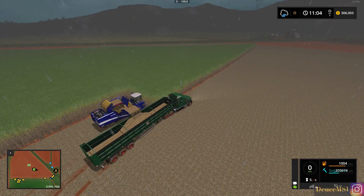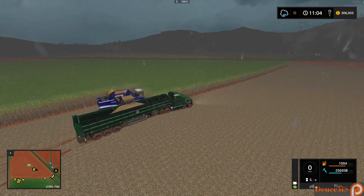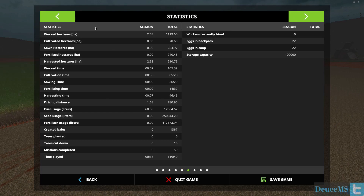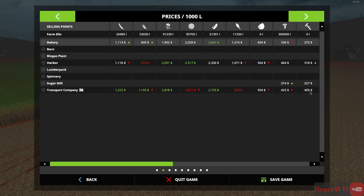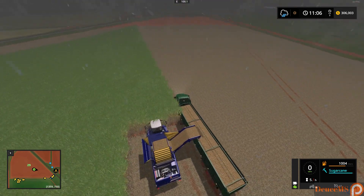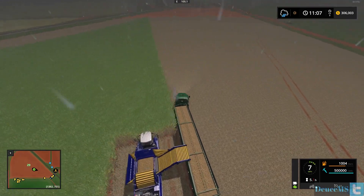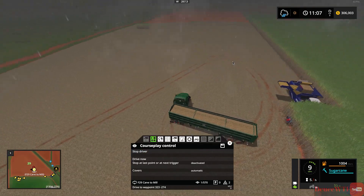For that amount of sugarcane, we're going to have to empty it pretty quick. The good news is with this much sugarcane we can make a ton of money really quick, especially if the price is up. The harbor is $318 but at the transport company it's $405. We have one full grain elevator and another one that's pretty close to being full. We're going to tell this guy to drive course from here and he should be good to go.